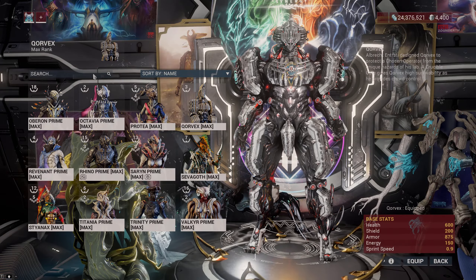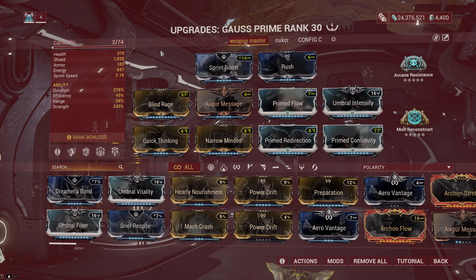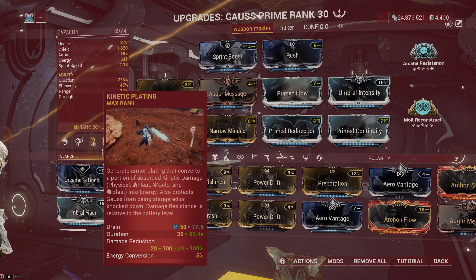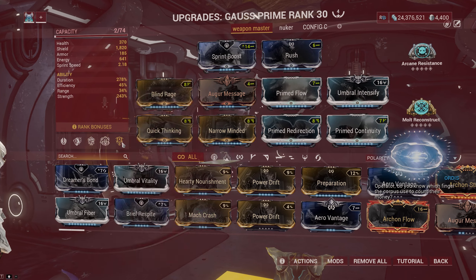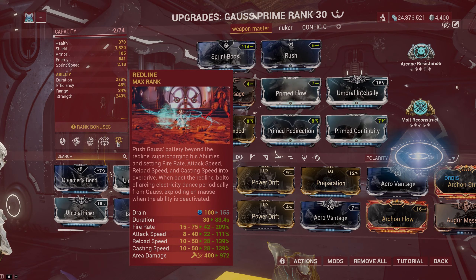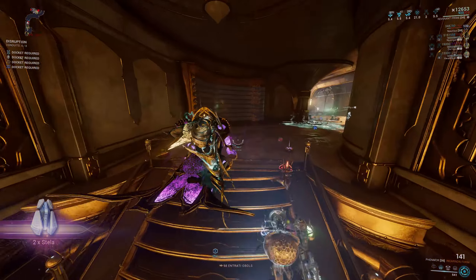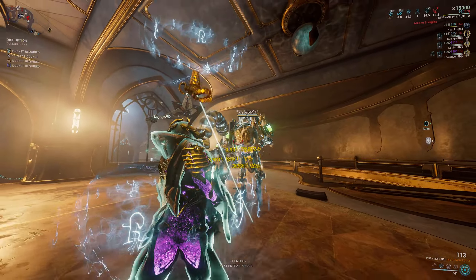Weapon Master Gauss Prime doesn't have the toughness or team reliability of the other Warframes mentioned, but he is insane in terms of durability and making almost all weapon loadout suggestions viable. His Kinetic Plating ability just needs high duration to maximize its benefit — at max it makes you immune to heat, cold, blast, and physical damage types, and every enemy hit converts to energy so you can cast abilities freely. With a high duration build you can maximize the weapon buffs from his Redline ability, making this build insane in Elite Deep Archimedia. These are my favorite Warframes to run Elite Deep Archimedia when they're available in the loadout suggestion or when I'm helping other players complete the whole mission.